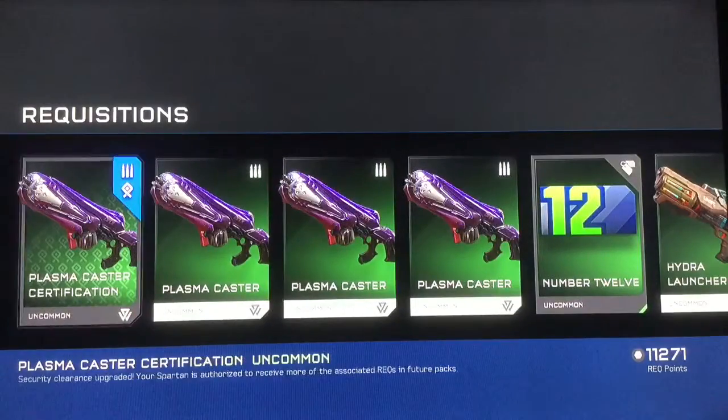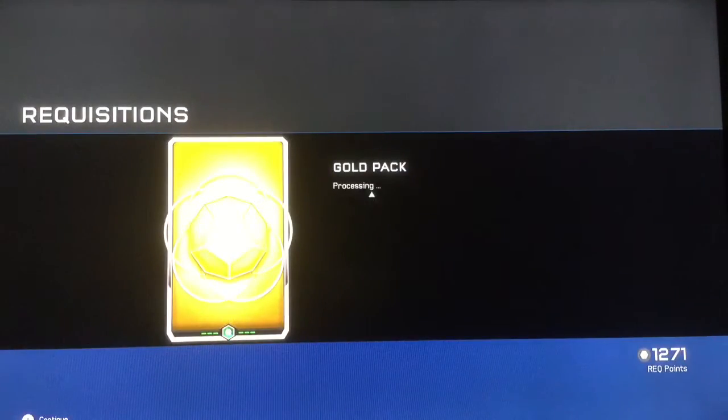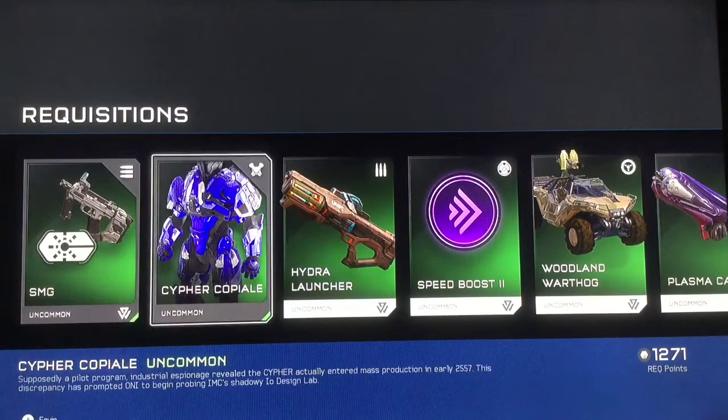I keep the plasma casters because I don't have any of them. So let's open this one, see what we get. Okay, we got some armor. The Cypher Coptail — Cop-a-lil — I don't know.